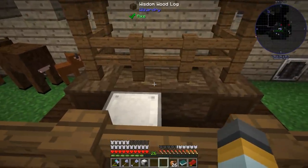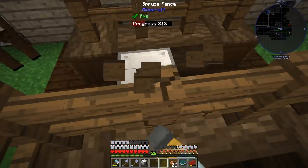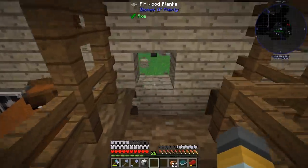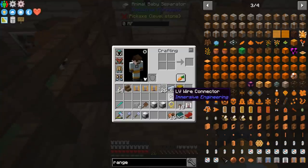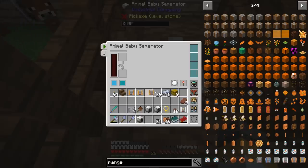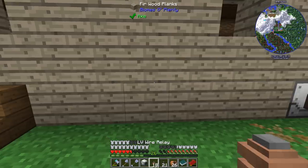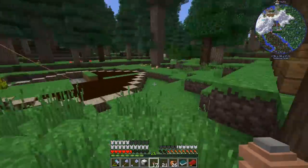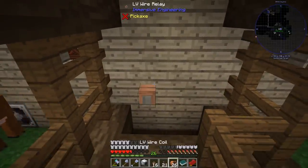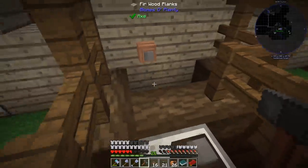Now we need to get electricity to the baby separator. We'll modify how these fences work - putting fences on both sides to bring power into the side of the building using a flow-through block. A connector knob on top should keep it far enough away that none of the animals get zapped. We put the block down, put the relays on either side, go inside - but the engineer's hammer isn't working. I think it's because immersive engineering doesn't recognize fir wood planks as a basic block.